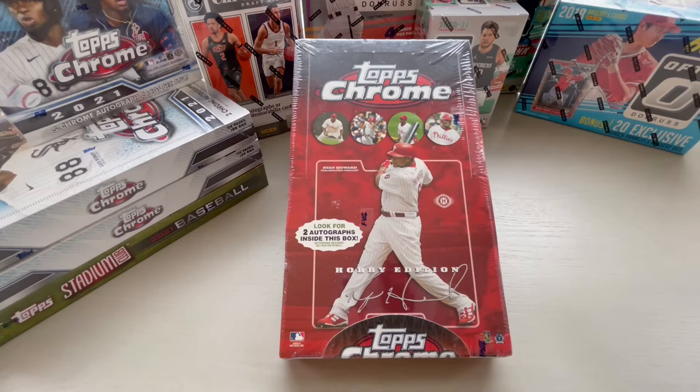PSA 10s of the X Refractor are selling for $550 roughly on eBay. 9s going for about $100, and 9s in just the regular Chrome are going for about $100 as well. The base set has 170 veterans, 50 rookies, and all the autos are going to be rookie autos, so you've got $35 in that rookie set. You also have 100 Topps Heritage Chrome cards numbered from 1959 down to 59, and the whole Mickey Mantle series. So with that said, let's start breaking.